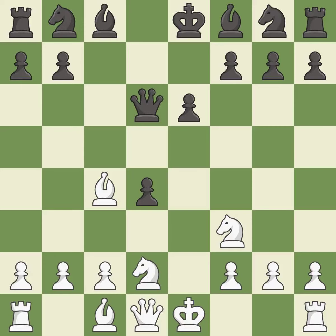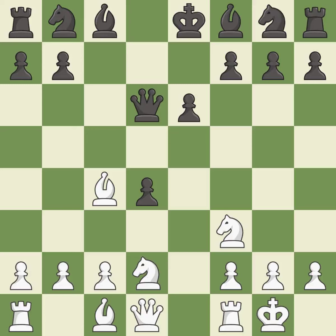Qd6 retreats the queen to the center where it controls many important squares. Castling gets the king out of the center and activates the rook. Nf6 develops the knight toward the center and controls the e4 and d5 squares.